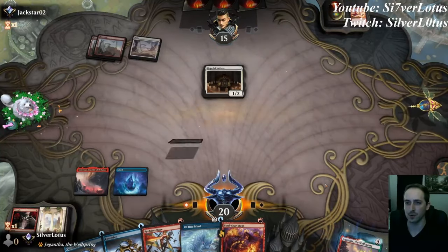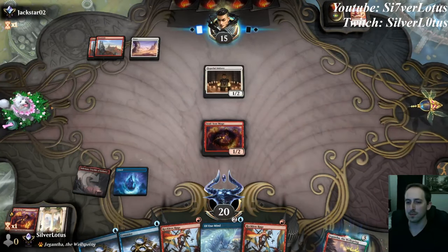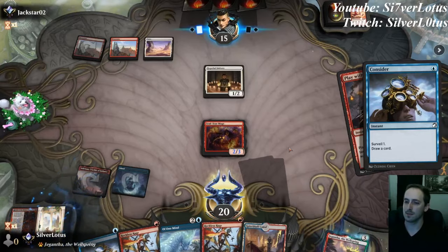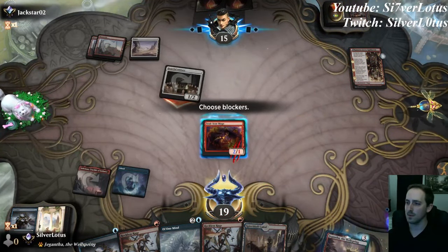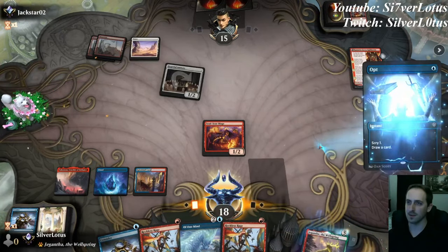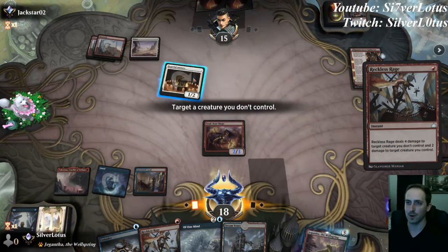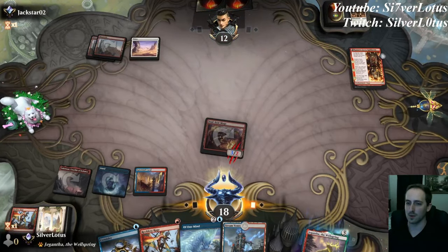Opponent plays Lightning Strike on our Soulscar Mage. Let's go ahead and play another one and pass it back to our opponent. We'll cast one of our Considers on opponent's turn — let's go ahead and consider. Trying to two-for-one our opponent. We don't need Fable. We got a third land — could be good. I want to play as Kimano. I don't think we want to block here. We'll play land, go ahead and Opt — let's see if our opponent holds priority for anything. Doesn't look like they do. We're not going to need this land, so we'll go ahead and scry that to the bottom. Let's go ahead and destroy this Hopeful Initiate. We'll get in for three and hold up removal for our opponent's turn.